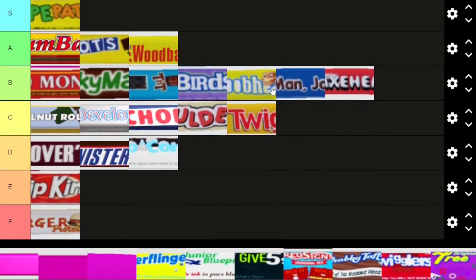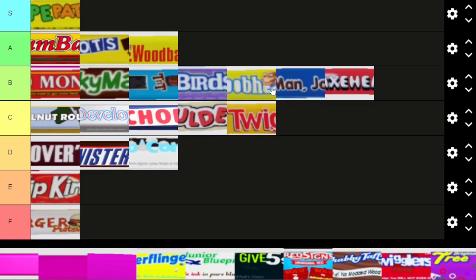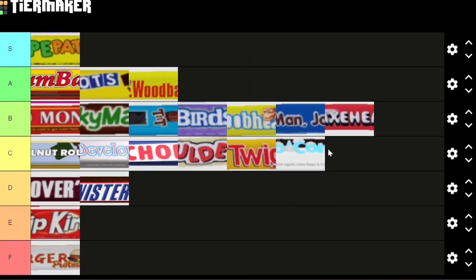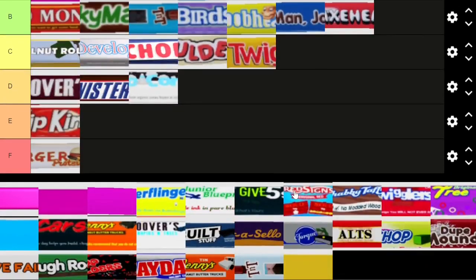First up is Snow Cones — this is a reference to Snow Caps, the candy bar. Snow cones, Snow caps — I don't know if I like it. I think it's not as creative as the previous ones, so I'm going to put that one lower. Next is Butter Flinger — instead of Butterfinger — and this refers to being able to fling things around in the game.